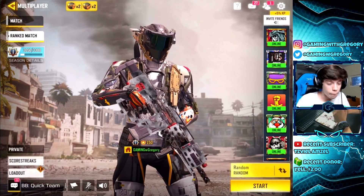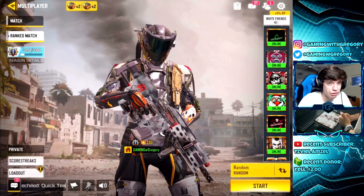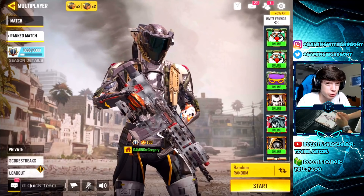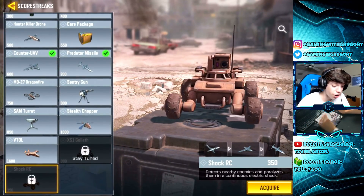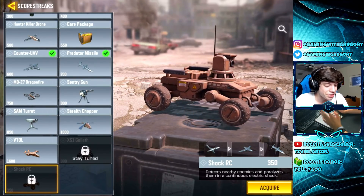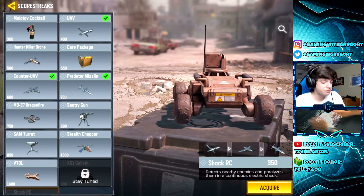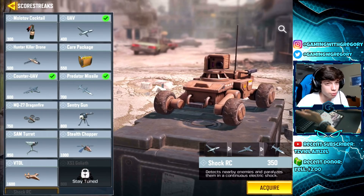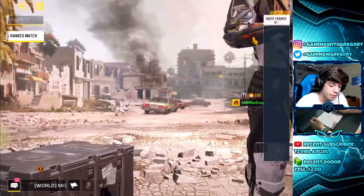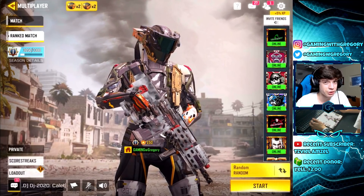A few smaller things worth mentioning: they added a new scorestreak — the Shock RC. You can see it's unlockable in the battle pass just under the price of the UAV by 50 points, so it's going to be very easy to get. We'll have to see how players end up using it. Also, the Credit Shop updated, so make sure you check it out.